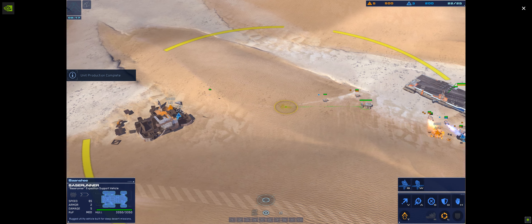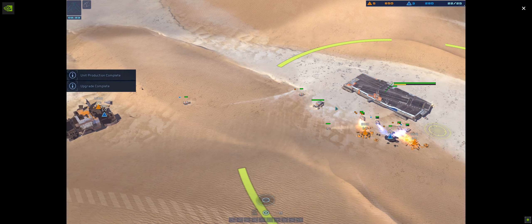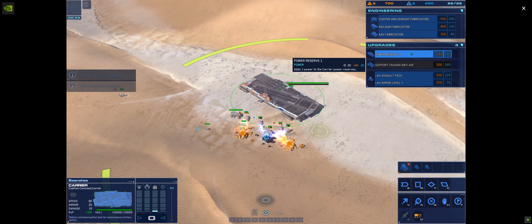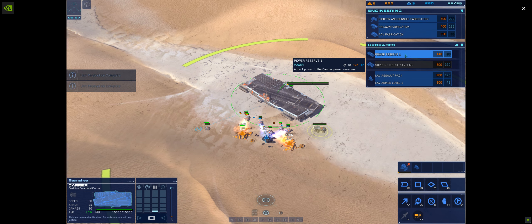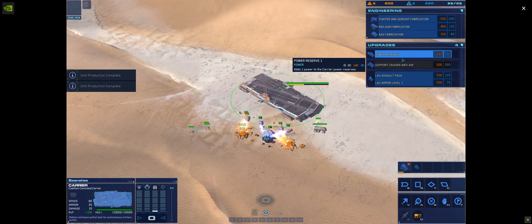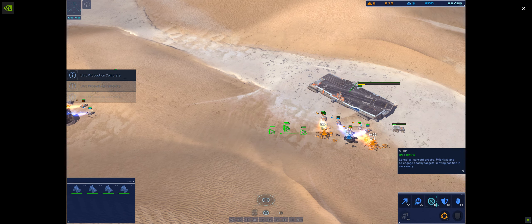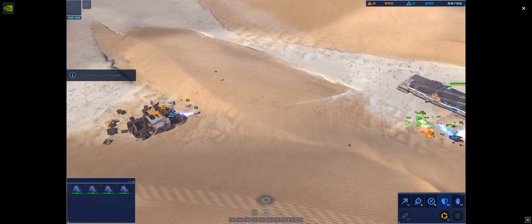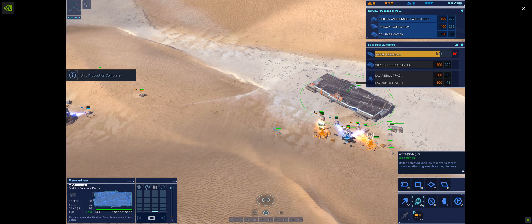We're going to get live scan reports back. Be ready to adjust. Light attack vehicle online. Research completed. Go for carrier. Light attack vehicle in service. Light attack vehicle online. Light attack vehicle in service. Strike craft ready. Light attack vehicle online. Operator CENCOM, please confirm negative hostile contacts for your sector. Carrier here.